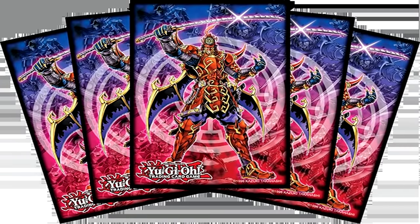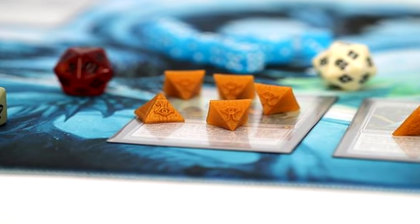You'll notice loads of flaws in this because we don't have card sleeves — you need card sleeves. Some of these cards might require dice, tokens, things like that. So these are the little extra things we need to get.